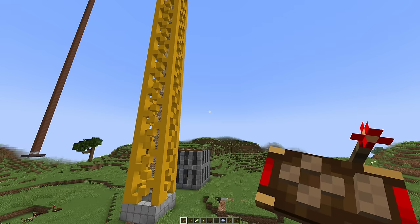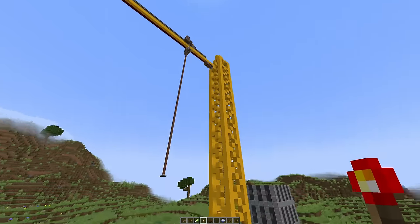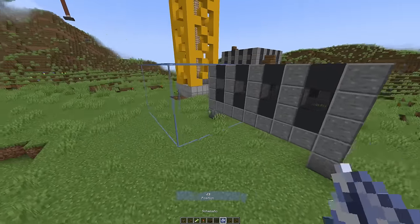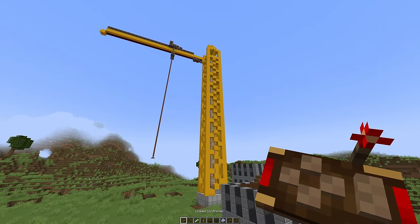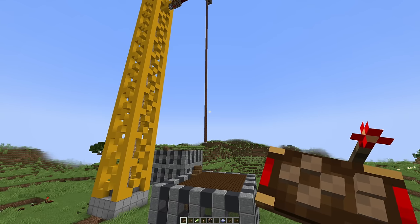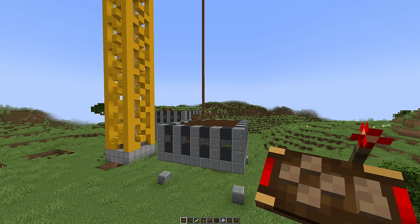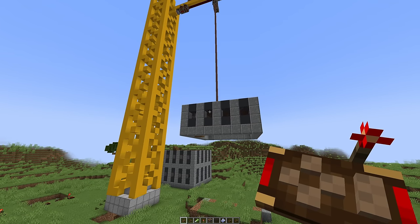Yes! Check this out — it's a crane! It looks weird but it works. I have a schematic for just a part of a building. I can turn it, it's going — I hold shift to make it go down, it connects with the thing, they kiss — then I hold space and it lifts the thing! And then I make it turn again.